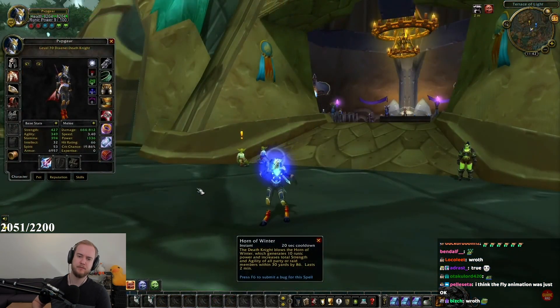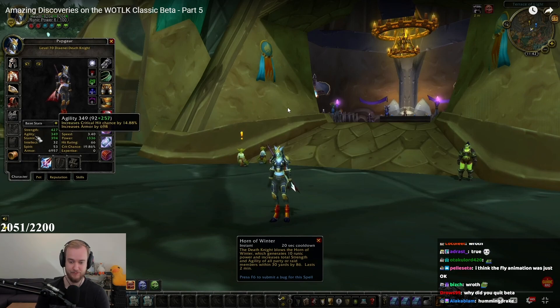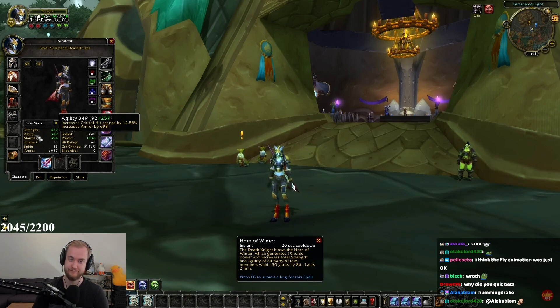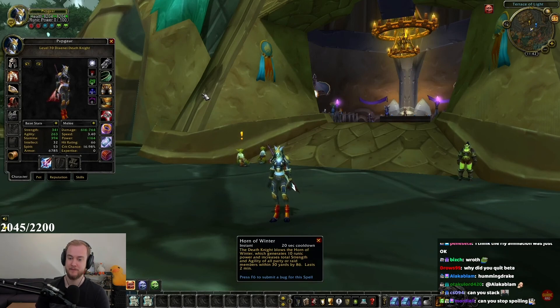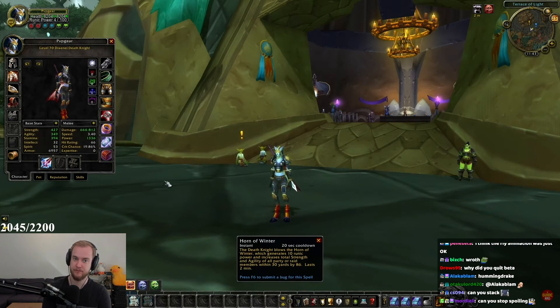A lot of you are wondering if you'll be able to stack Horn of Winter, the new Death Knight ability. You can't. You cannot stack the scrolls with Horn of Winter. You also can't stack Blessing of Might with Battleshout. It's kind of unfortunate. You will be able to get even more strength and agility, but when I tested this, I got an error message telling me that I already have a more powerful buff. I also decided to test it the other way around — first applying the scroll followed by Horn of Winter.